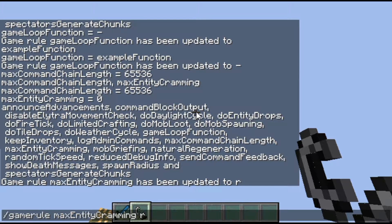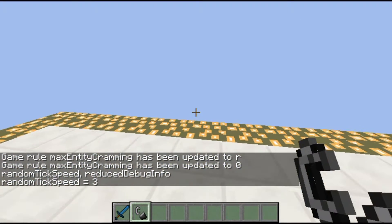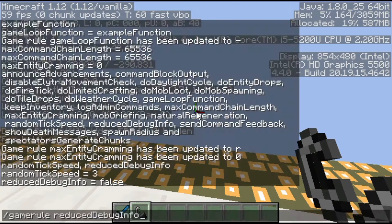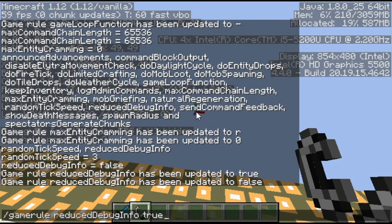randomTickSpeed is the rate at which things grow and a bunch of game events happen. By default it's set to 3, but if you set it to something like 900,000, sugar cane would grow instantly. reducedDebugInfo has to do with whether or not you see limited info in F3. If you set reducedDebugInfo to true, it hides a bunch of that information. sendCommandFeedback is whether or not you see messages like 'game rule has been updated to true' in chat.